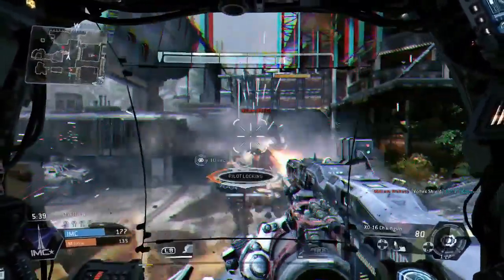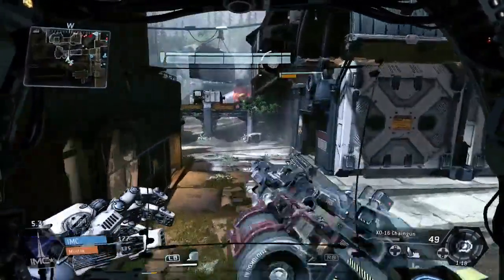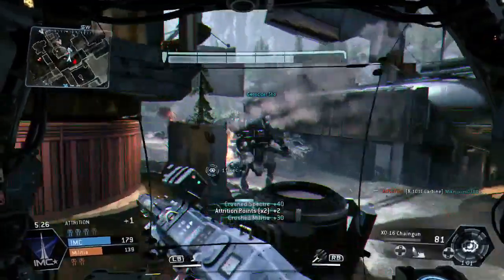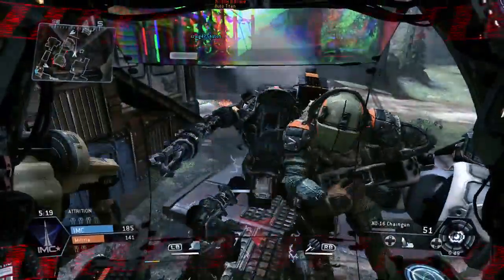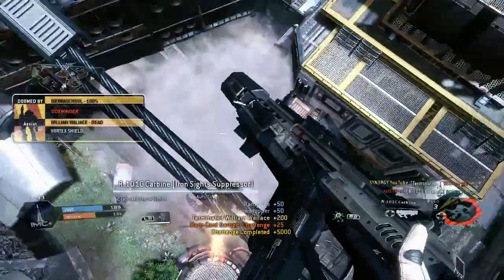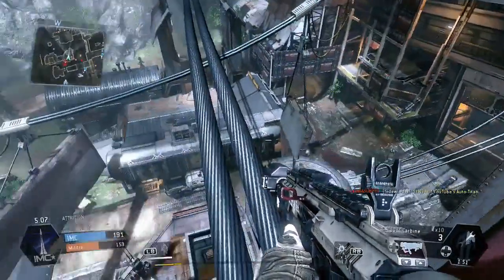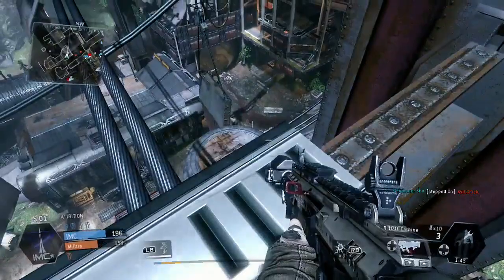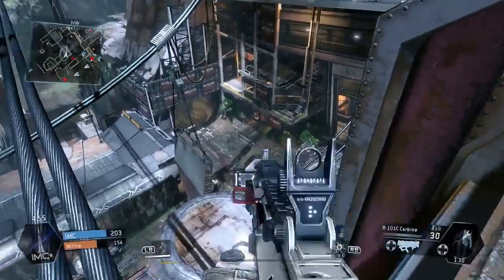We've got a Titan over here - he's got the triple threat so we stay at range where we've got the advantage. Going around to pick off the last bit of health, we've got another Titan attacking him and we help out. We end up Titan punching him, crushing that, then bring out the Titan smoke - boom, nuclear ejection again. That one didn't take anything out but we've got a nice aerial view right now and landed in a very good position.